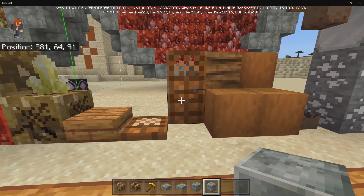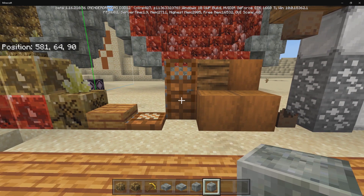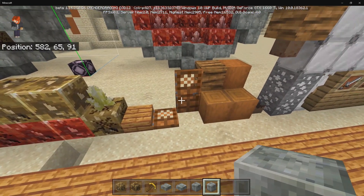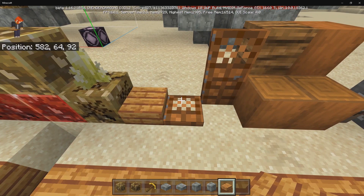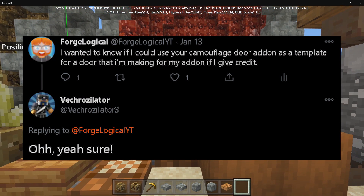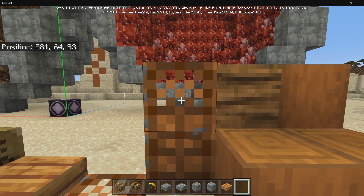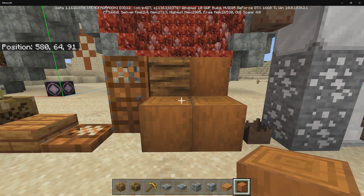Moving on to the next feature: the update to palm wood. In the previous version of the add-on I only had the logs, but I've now introduced the stripped variants. I've added brand new doors, trapdoors, and slabs. When placing down the regular palm doors, you have to aim for the bottom to open and close them. I want to thank the Crossulator for letting me use their camouflage doors add-on as a template — without that, I wouldn't have been able to introduce my own doors. The wood works exactly like regular wood: you can rotate it, strip it, and so on.